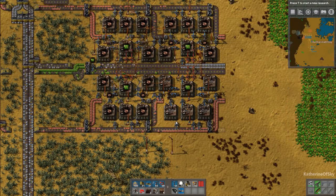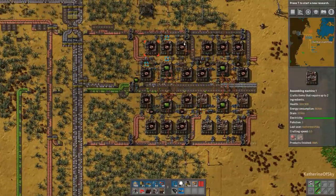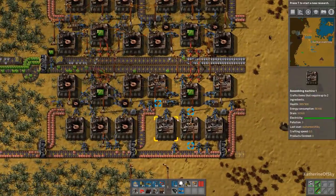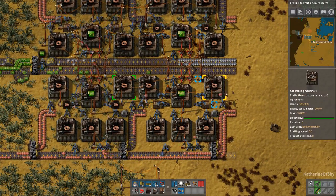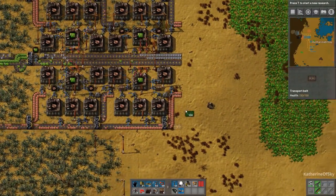Greetings and welcome back to Factorio. I'm Catherine of Skye and I have done a little bit of building just over here in building the Green Circuit Array. A few of you have mentioned this and I absolutely love the feature where you can copy one entity and then click and drag to copy it to all the rest. That's so, so much fun I think.